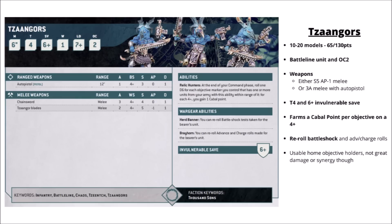The Tzaangors are now the exact same cost as Cultists, 65 points for 10 or 130 for 20. They're the other Battle Line unit and get Objective Control 2, and may be more certain objective holders than Cultists as they get to re-roll Battleshock. For their wargear, they either hit with Mass Strength 5 AP-1 melee on a 4-plus, or get 3 attacks with Strength 4 plus an Auto Pistol. Defensively they get Toughness 4 and a 6-plus invulnerable, and if they're on an objective they farm a Cabal point each turn on a 4-plus. Overall usable for things like home-field objective holders - a little tougher than Cultists, farming a few extra Cabal points, and able to threaten Light Infantry.